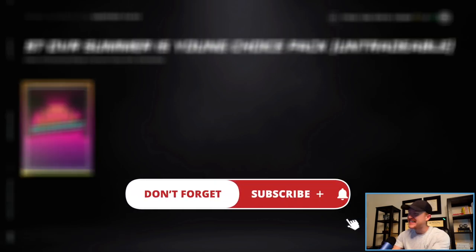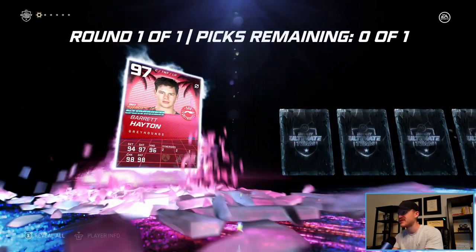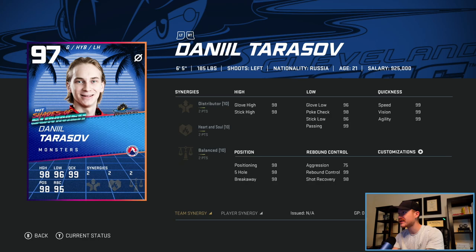That's okay because we have a 97 overall choice pack coming right up and we have a big decision to make. A 97 overall is going to be the best player on my team currently, so let's take a look and see what our options are.